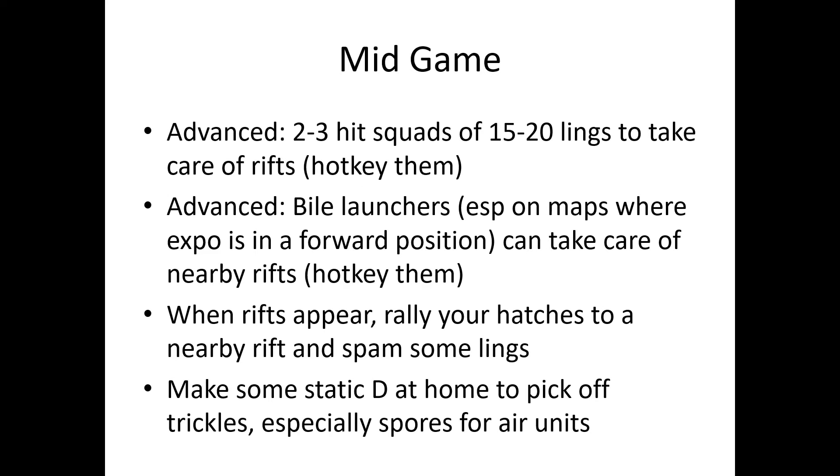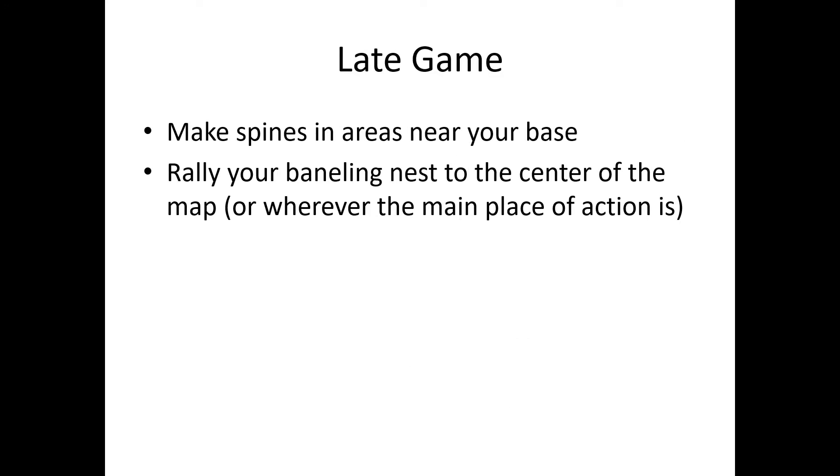An advanced technique is to have 2-3 hit squads of 15-20 zerglings to take care of rifts — hotkey them. You can also have bio-launchers, especially on maps where your expo is in a forward position like Part and Parcel or Vermilion Problem, and give them a hotkey so they can kill nearby rifts. When rifts appear, rally your hatches to a nearby rift and spam some lings — that way, even if your army is elsewhere, you can instantly spawn 12 lings and get rid of a rift. Also make some static defense at home to pick off trickles so your mineral line doesn't get wrecked.